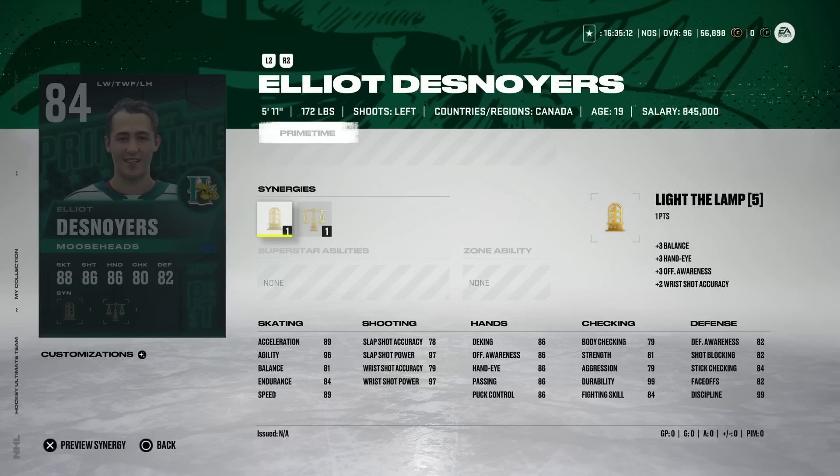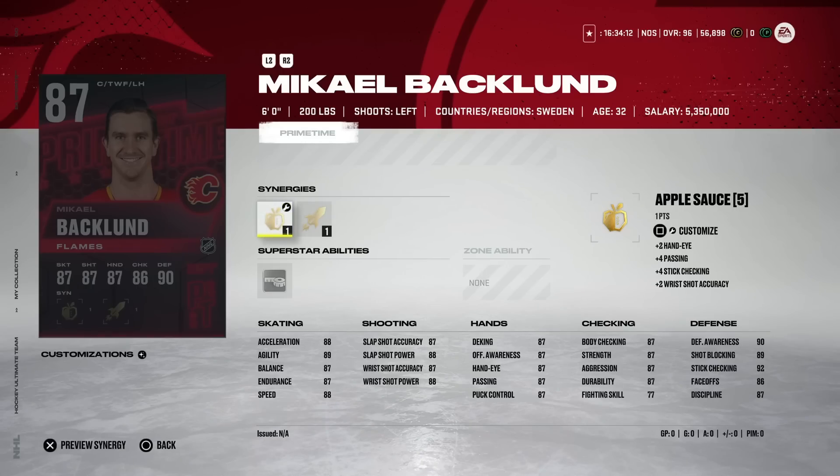Then we've got the 84 Elliott Denoyer — five foot eleven — with Light the Lamp and Well Rounded. You're really not going to activate that synergy easily. He's got 89 speed, 89 acceleration, and 96 agility. These cards with weird stats at silver get bumped up and some stats explode — shot power is at 97, which is very good — but accuracy is the most important thing for wingers and that's down in the 70s. Definitely a card that looks interesting, but this would be an avoid for me.